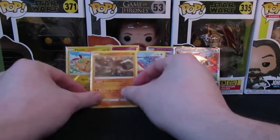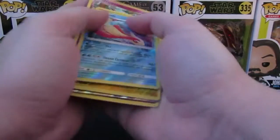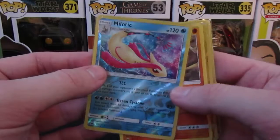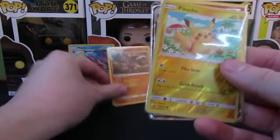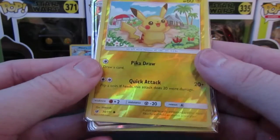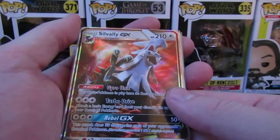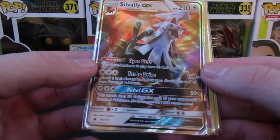Alright, so there we go — these are all of the pulls that we got: the rare holos and rare reverse holos. We got a reverse holo Meloetta — beautiful looking card. We got your normal standard rare Regirock. We got your reverse holo Pikachu — I'm actually really excited about this one; that card's not even rare, it's just a reverse holo on a normal common. And we got the Sylvally GX full art holo — love that card. I don't know if this is actually worth anything.